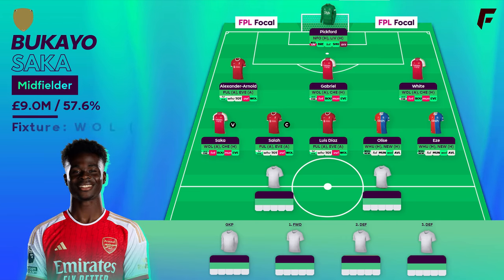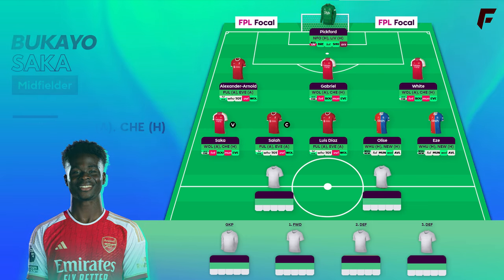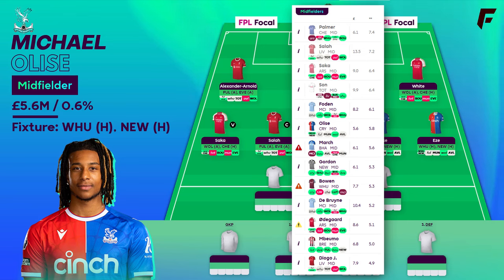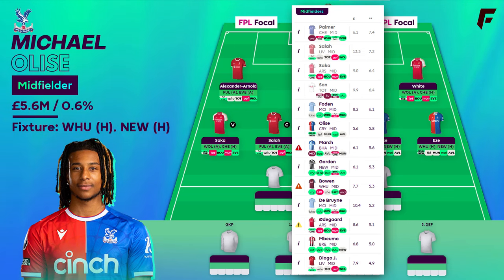Saka's a pretty obvious pick so I won't talk about him too much. I don't see any reason to go without him unless you're really chasing maximum upside, in which case Havertz and/or Odegaard instead. He's on penalties and corners from the right side and only Palmer and Watkins have got more points this season. I've backed a Palace double up with Elize and Eze. Elize has averaged 5.8 points per match he's played this season, Eze 4.2. You can see just how impressive 5.8 per match is — comparable with the likes of Foden and Gordon over the season.